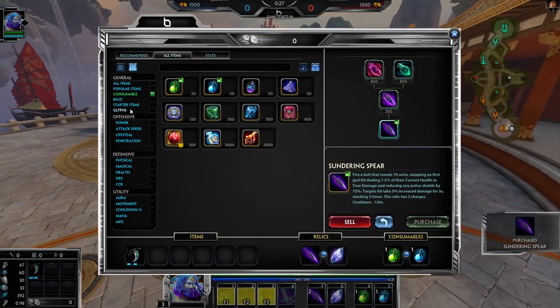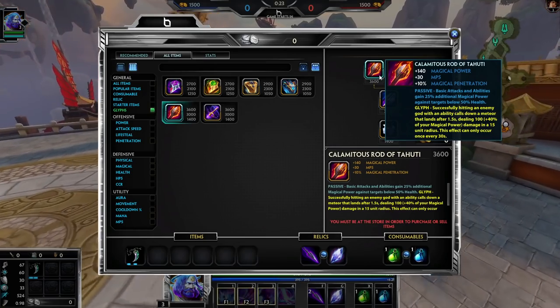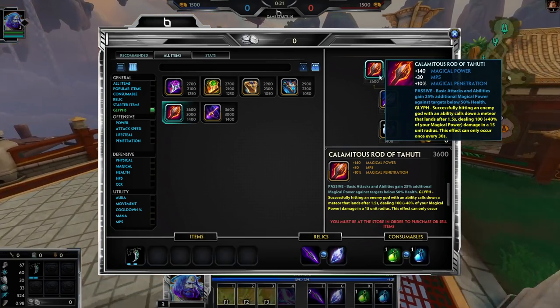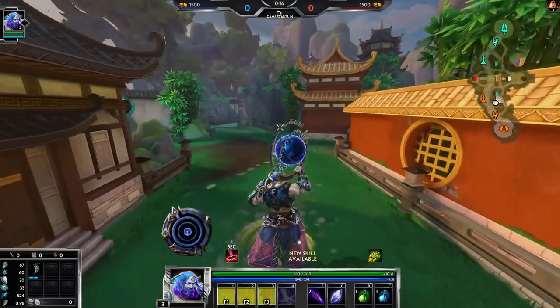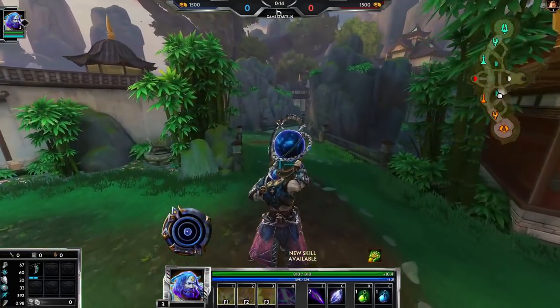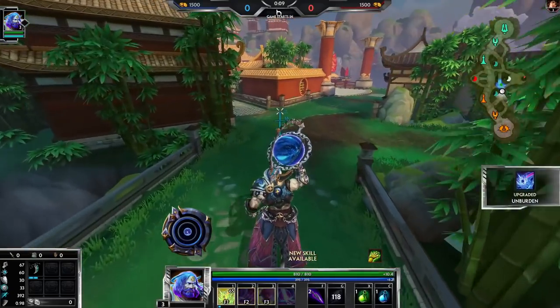We're going to get Bumbus Hammer and we're also going to get the new Rod of 2D glyph, which basically when I hit an ability it calls down a meteor and deals damage. It's really hard to hit but with Atlas's 2 I can confirm it. Now for those that don't know how Atlas is — he is trash, he's bad, but they buffed him and he's a little bit less trash. But he's cool.